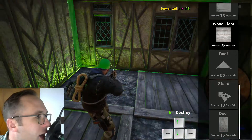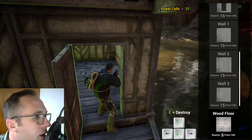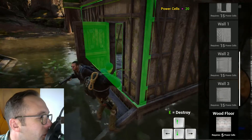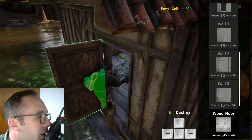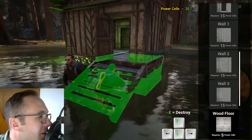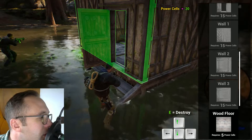Floors - so if you have a house real small like this, get out of build mode so you can open the door. You kind of have to be outside a little bit, and then you can put your floor in. There it is.